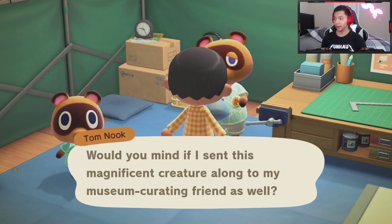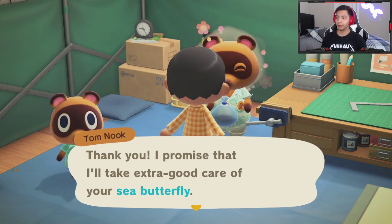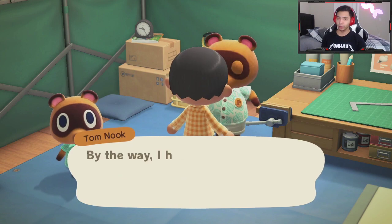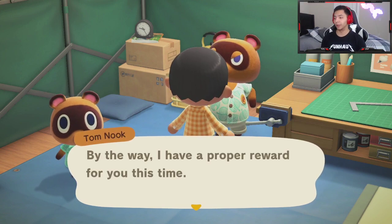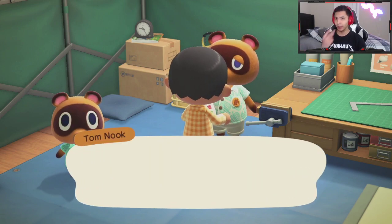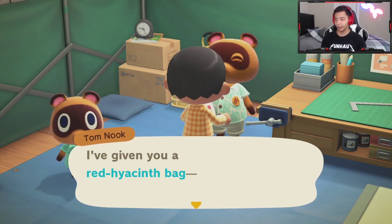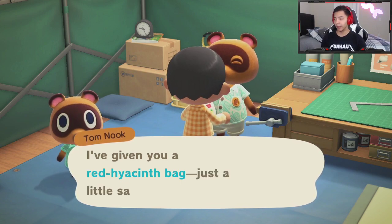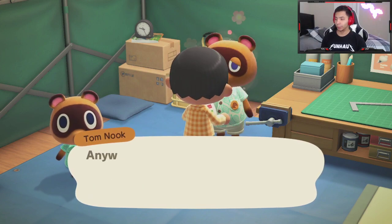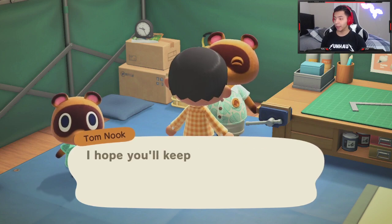He then says his friend is a museum curator. I'm assuming — it's not confirmed — but when you get the museum on your island, all the things you donated will already be showing up there. Also, you get a reward for each creature you turn in. I just got a bag of flowers. So that's how you unlock the flimsy axe.